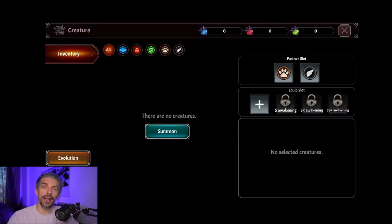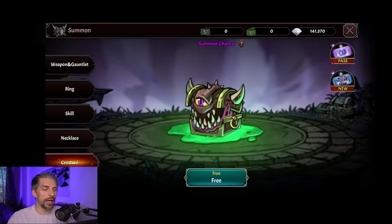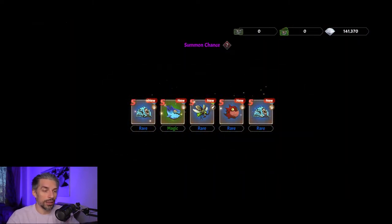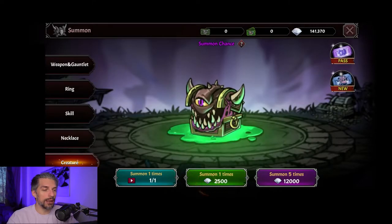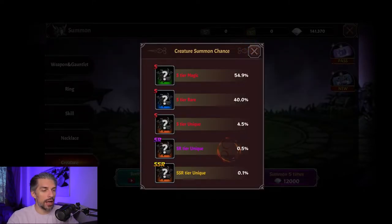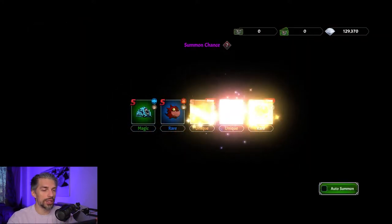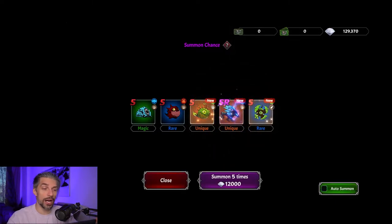The creatures are another summon mechanic — you don't earn them any other way. The summon chance varies by rarity with no progression, so you have to keep summoning. The highest rarity is 0.1% and a summon costs 12.12k resources. We saved up some diamonds and we already got the unique SR one, which is pretty cool.